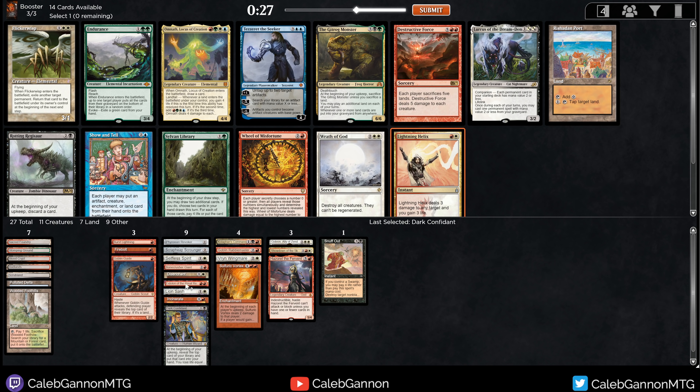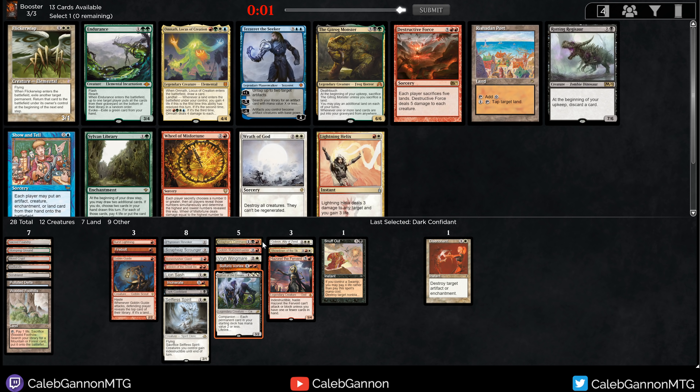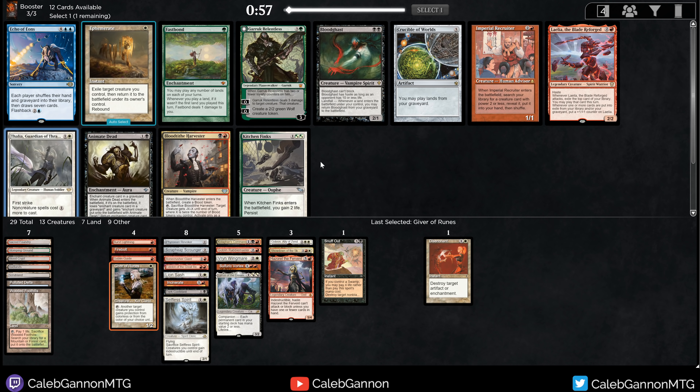Lightning Helix is good. Lurrus is tempting — with Selfless Spirit it's pretty fun. Dark Confidant and Lion Sash and Eidolon. I guess I'll just take Lurrus and then wheel the Lightning Helix. Giver of Runes is good. I like Bloodthirsty Adversary too, but I don't have that many spells, so I'm just going to take Giver of Runes, passing an Ophiomancer. I need cheaper cards.